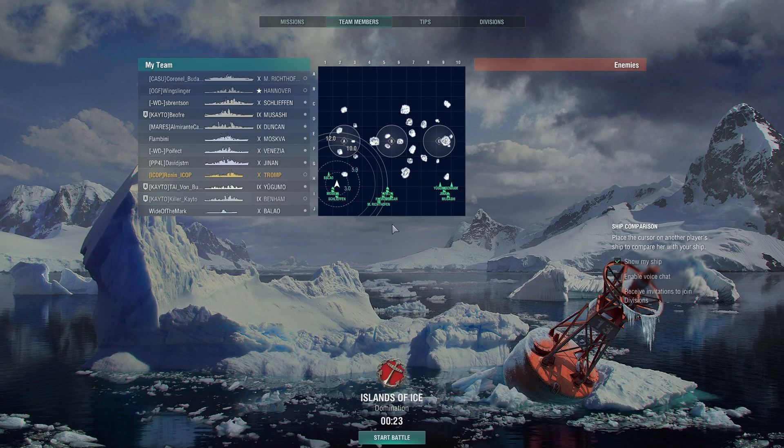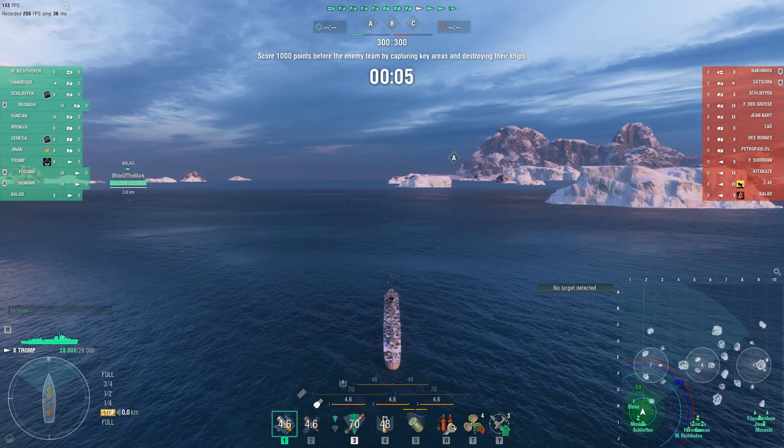Hey gang, Ronan here. As you can see in this game, I'm playing the tier 10 Dutch Destroyer Tromp. This is the second of three in a decision-making series utilizing this particular ship. This is a ship I really enjoy. I've been playing it a lot lately. It took me a little while to kind of get the hang of, but at this point I really like it.